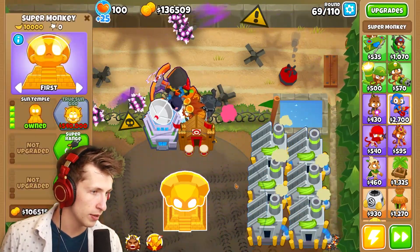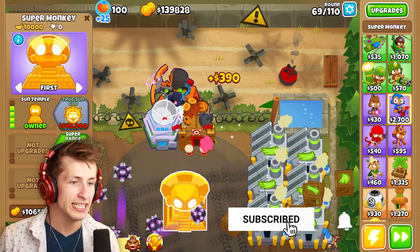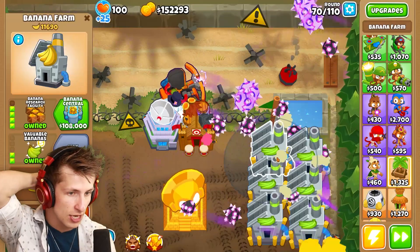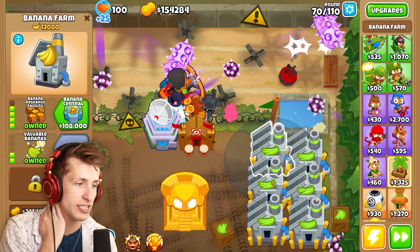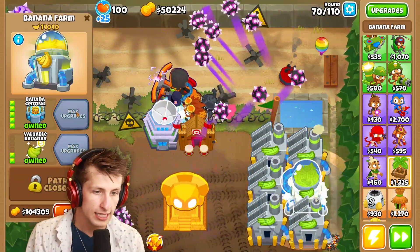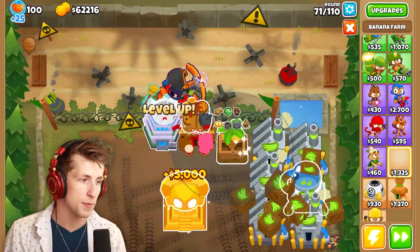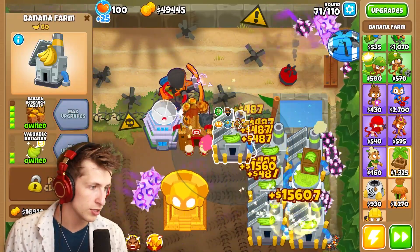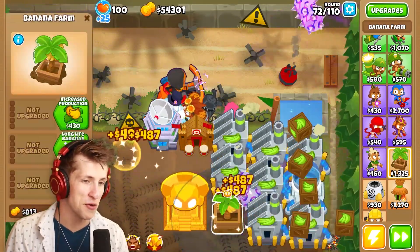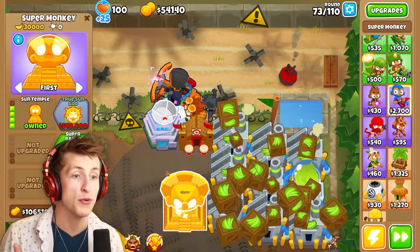We need more support towers. It looks like it might absorb these villages but that's okay — I can always put villages back down. We need to get like five hundred thousand dollars so we need a bit more money. Selling some of these gets us twenty, forty, sixty, eighty thousand — a hundred and twenty thousand total. Let's upgrade one to the Banana Central so it makes all the other banana farms produce even more money, and we can put down some more banana research facilities.